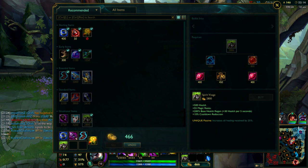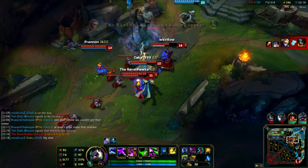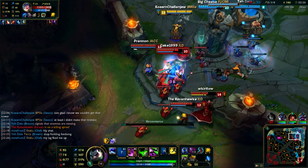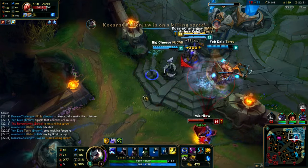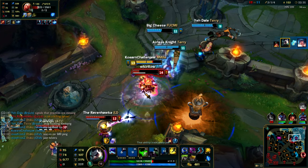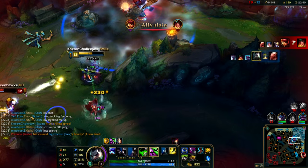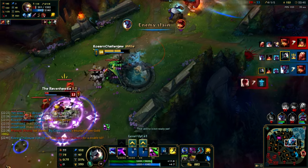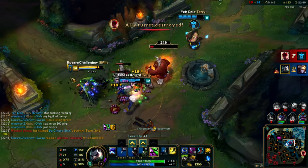At some point your team's just going to start getting caught out, but you're just going to buy that Spirit Visage and work towards Zhonya's and look to carry the game by yourself. The enemy team is going to try and siege down the mid inhibitor tower, but you don't care — you're Swain. You go in 1v4 and pick up a kill on the support with no idea how you got it. Then your team starts believing and you go in, do as much damage as possible, tank up as much damage as possible while healing yourself, and pick up a nice easy triple kill.